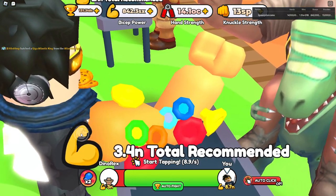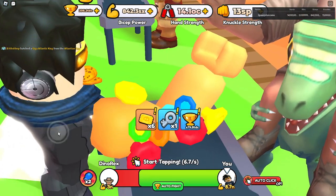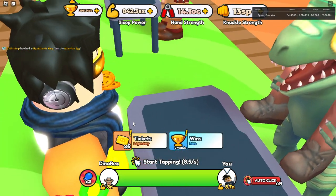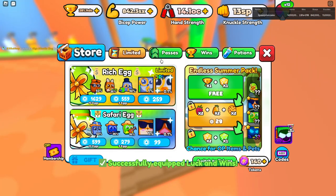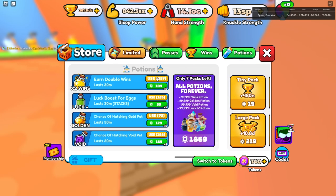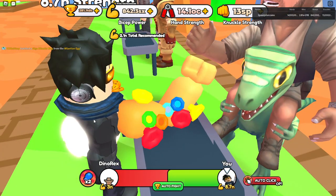Let's do the Dino Rex first. So I get 74 TDC without the Wins team, I think. Now let's equip this guy and equip the Wins Potion. All right, now let's see how much we get.